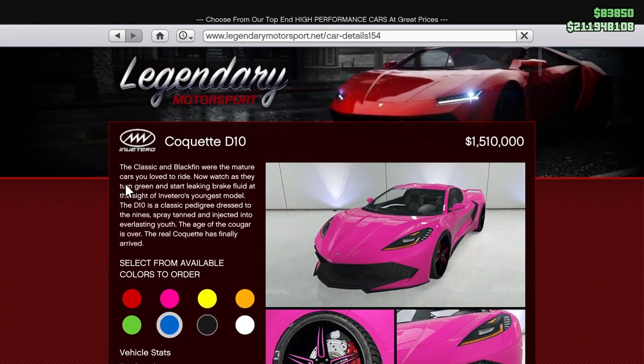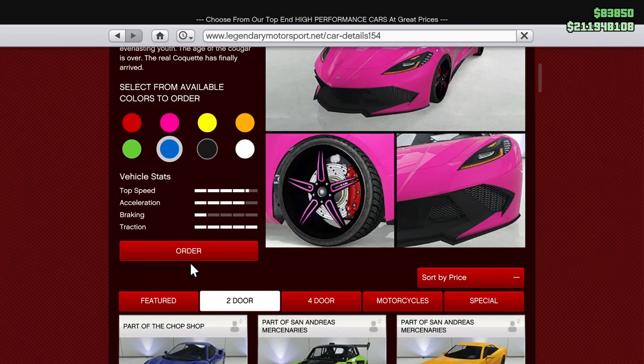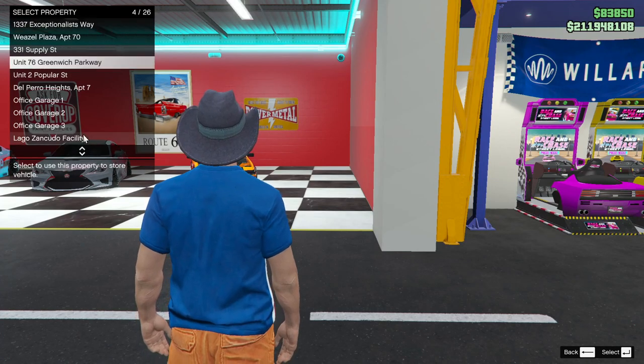The Classic and Blackfin were the mature cars you loved to ride. Now watch as they turn green and start leaking brake fluid at the sight of Invitro's youngest model. The D10 is a classic pedigree dressed to the nines — spray-tanned and injected into everlasting youth. The age of the cougar is over. The real Coquette has finally arrived.